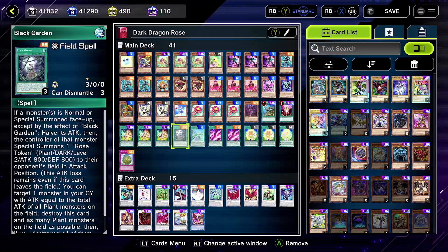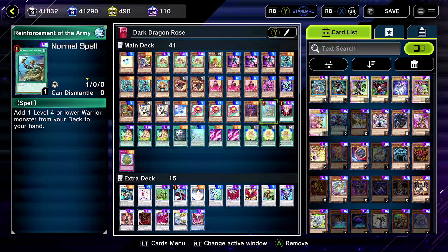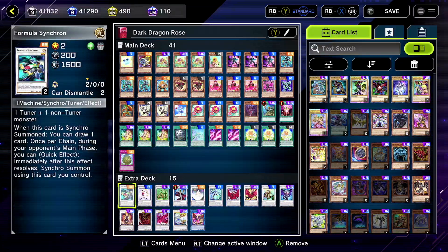Almost everything in this deck is searchable, for the most part. Except Doppel - but Reinforcement technically could search it, it's just not a reliable one because you won't always have it.